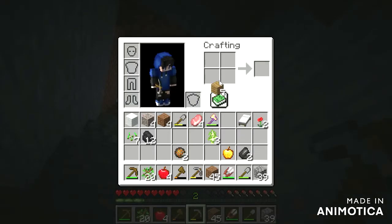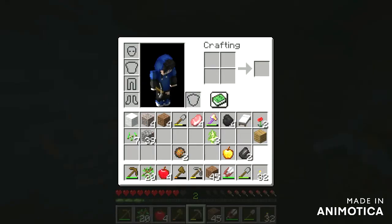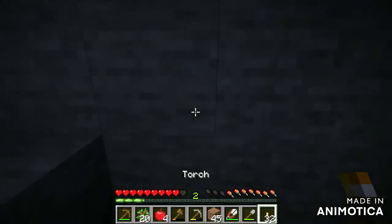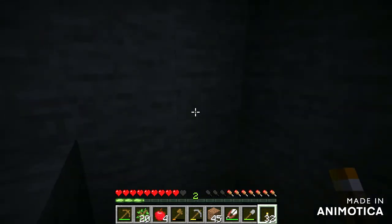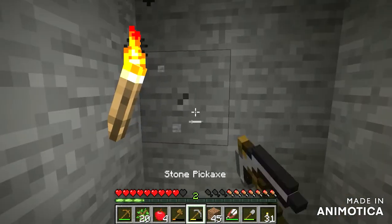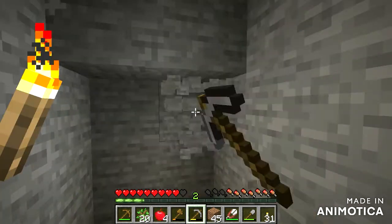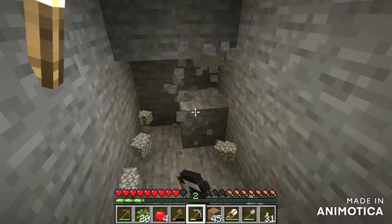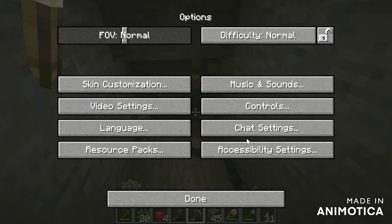Wait, I need torches. I can use some of my coal to make torches — yep, that should be good, 32 torches. I'll place them there — I can see better now. I should probably change my render distance so it's less laggy.